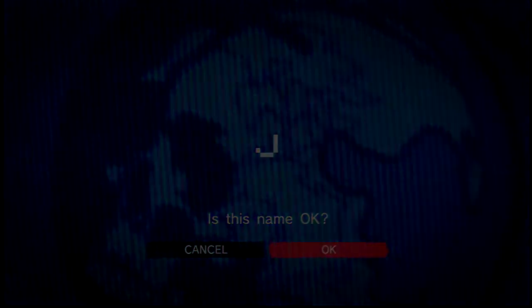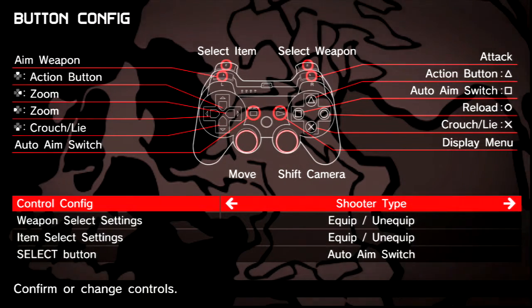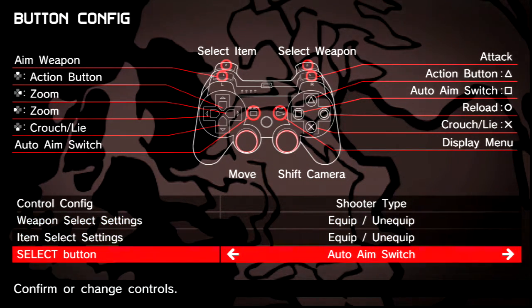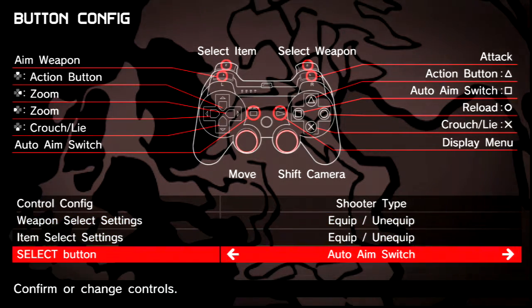Player name: J. Done. That name is absolutely fine. So: action button, switch aim button, attack — it's R1. Shoot type, zoom, action button, zoom zoom. Crouch, crouch, crouch — yeah, I mean that's fine. Select button, equip, unequip — yeah, that all seems fine to me.